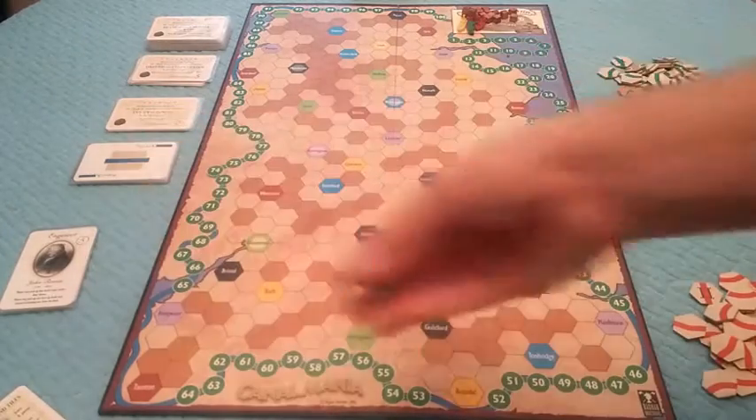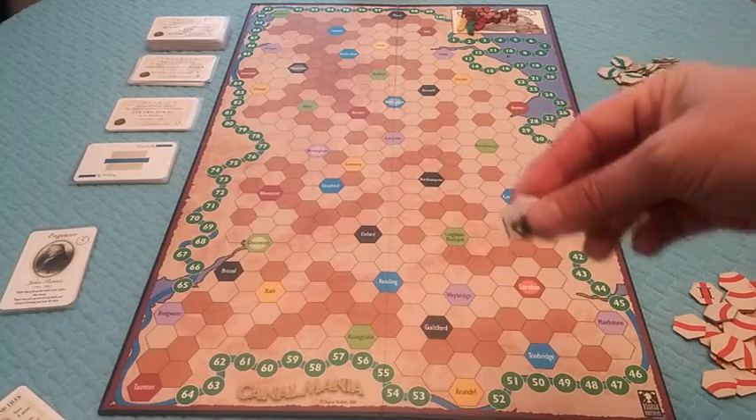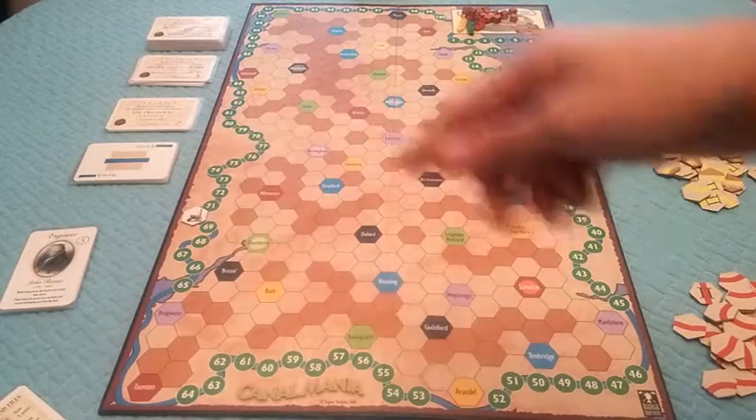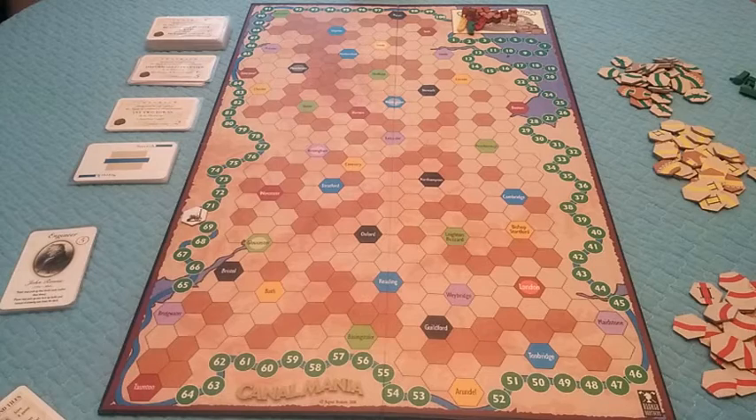On the scoreboard, you're going to place this tile depending on how many players are playing, and this is going to trigger the final two rounds. For a three-player game this gets placed on number 70, and when somebody gets to or goes over 70, that'll trigger the final part of the rounds.